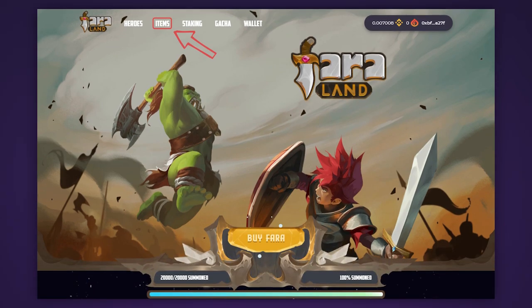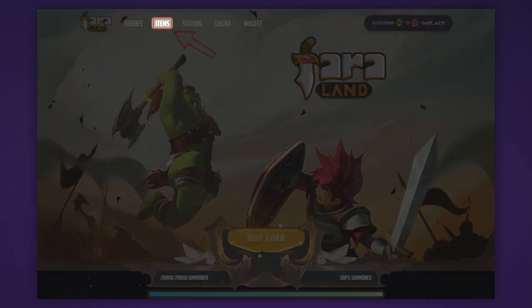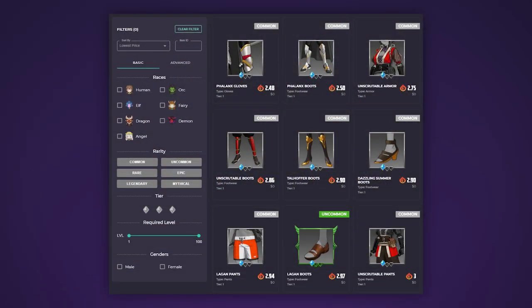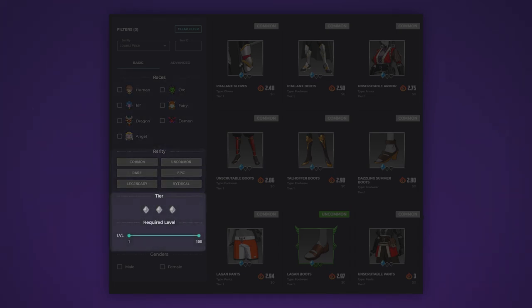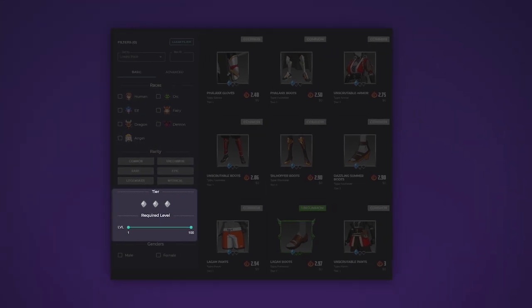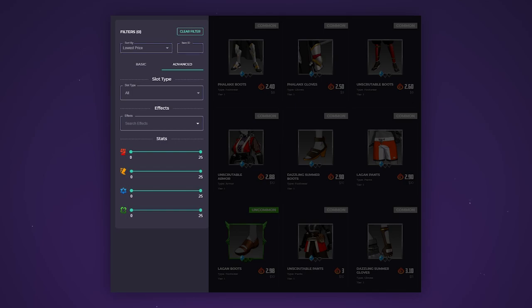There are three ways to get equipment. The first is on the marketplace in the item section. Here you will also find a filter where you can select the hero's race for whom the equipment is intended, the rarity of the equipment, its tier and level. Advanced filters will help you select the slot, its effects and its stats.